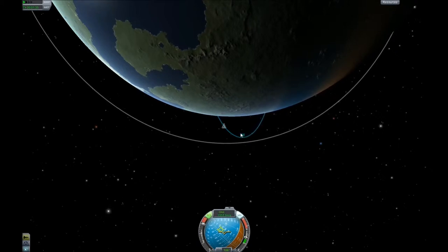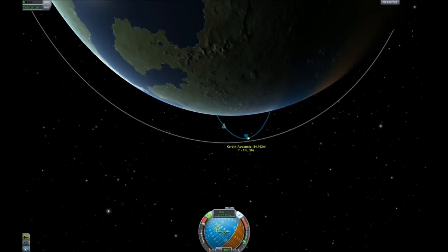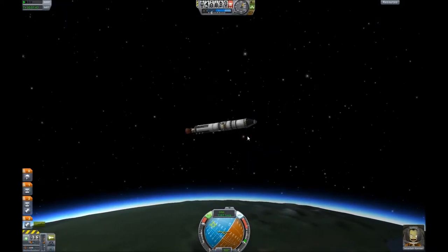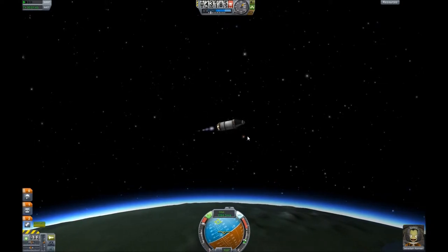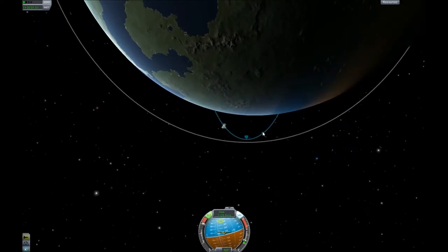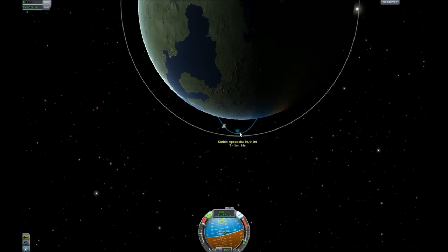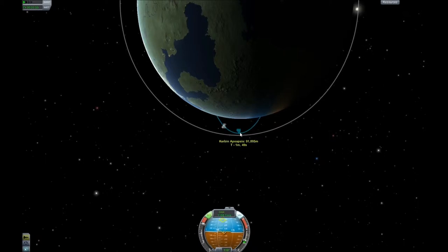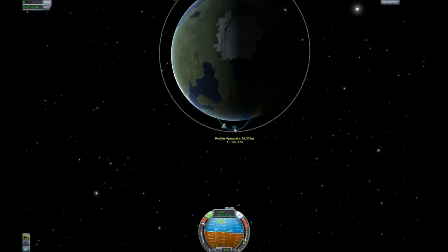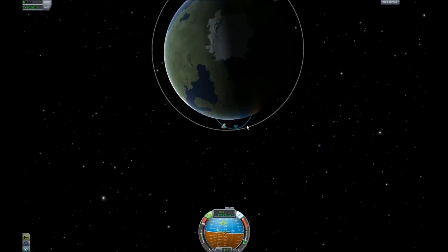It's a lot more controllable once it hits that 100,000 meters point, which is just grand — look how slow that is compared to the other one. Then this little booster — it's a little bit of a demon. It's very fuel efficient, but we're very light now. We're going to keep our eye on that apoapsis and keep it at around 100,000 meters, and we're just going to try and lengthen out that arc, try and make it into an orbit.